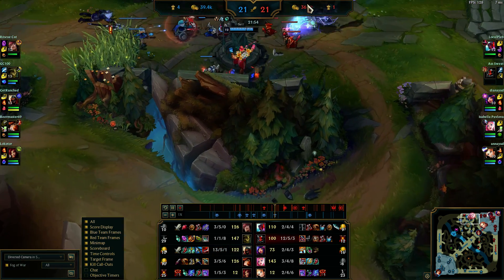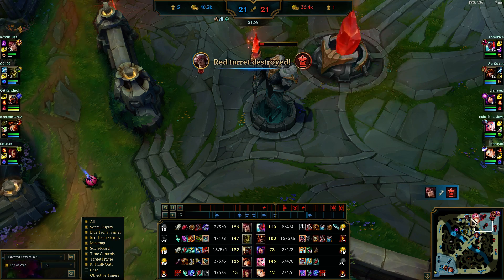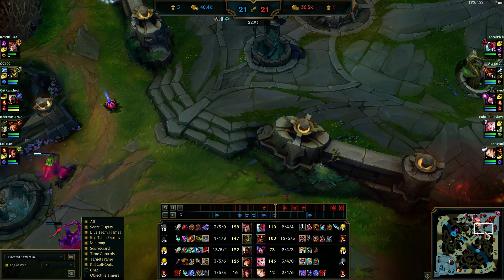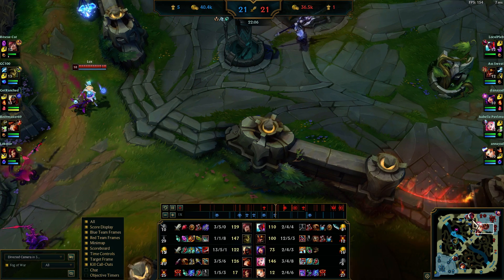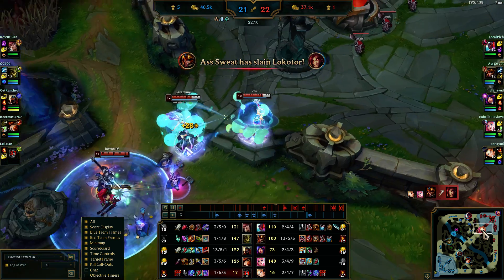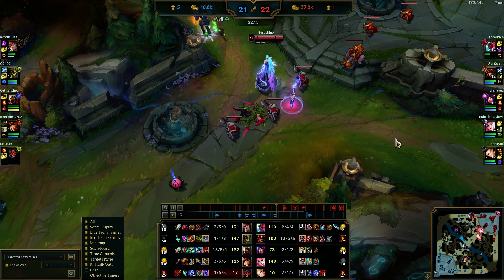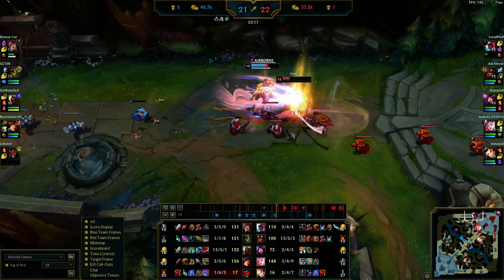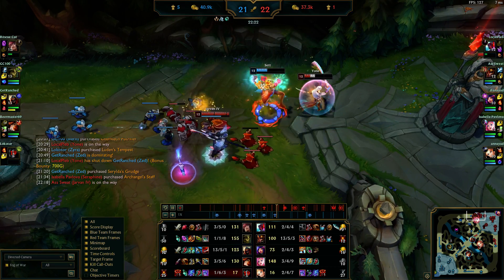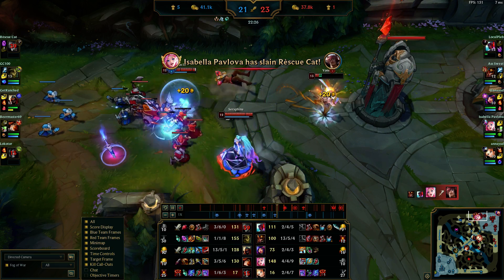I know they're not taking towers particularly quick — they should have been pressuring more after killing us top. But the later the game goes, if I can stall this out long enough, the gold difference doesn't matter because it doesn't matter when everyone has six items. Everyone's at their full build, as strong as they'll ever be — it's just who plays better at that point. Yone baits Set in pretty hard and Seraphine gets a kill.